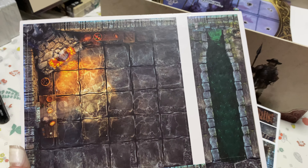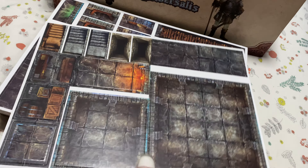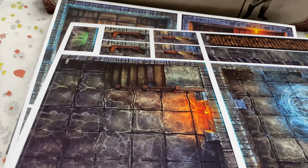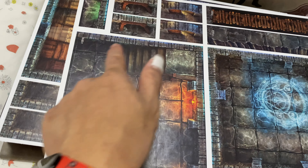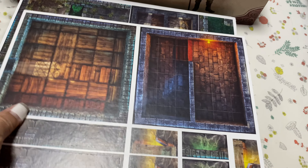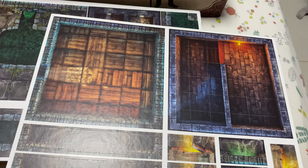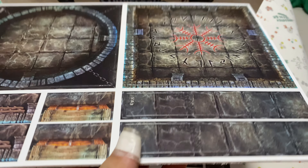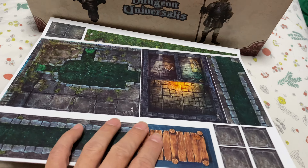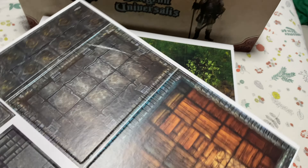This looks almost 3D — like you're walking down the stairs. There's a magic circle. It's very detailed. Having this quality with this thickness is pretty good. It's about 19 euros for the map tiles and 19 for the standees — I think it's a good buy. Even if you're not using this for Dungeon Universalist, it looks like a good set backdrop for Dungeons and Dragons or other roleplaying sessions.